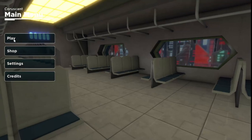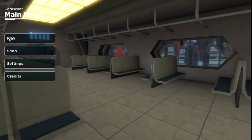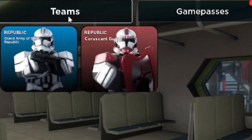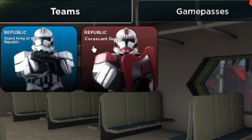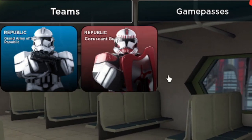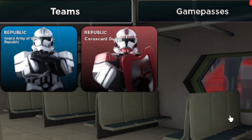Today we're going to be playing some Roblox Star Wars Coruscant. As you can see, when I click play, under Teams, there's something a little different. You will now see the Republic Coruscant Guard team. That's right, I'm now in the Coruscant Guard.